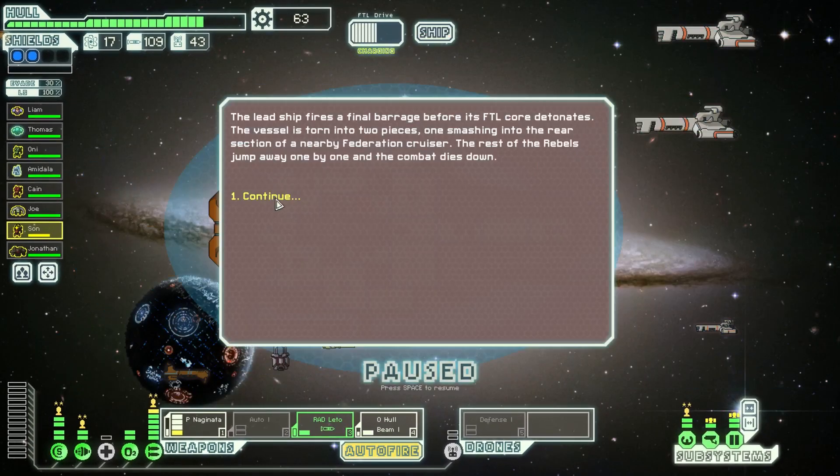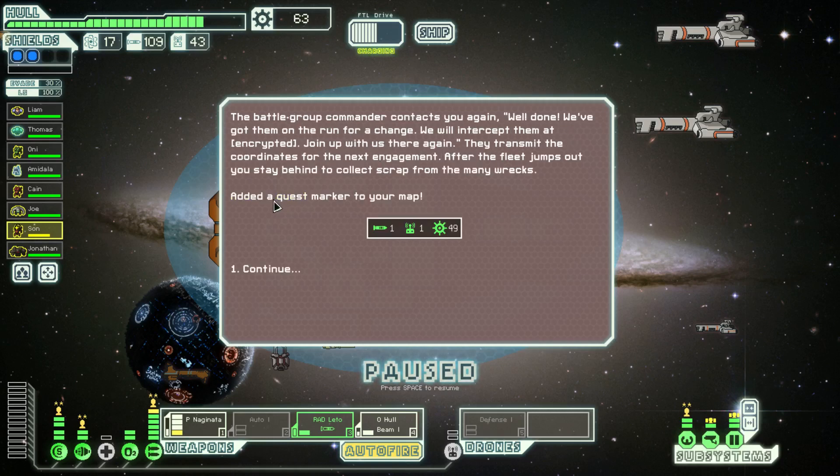And that would have been the death of us. The lead ship fires a final barrage before its FTL core detonates. The vessel is torn into two pieces, one smashing into the rear section of a nearby Federation cruiser. The rest of the Rebels jump away one by one and the combat dies down. The battle group commander contacts you again. We've got them on the run for a change. We will intercept them, join up with us there again. They transmit the coordinates for the next engagement.